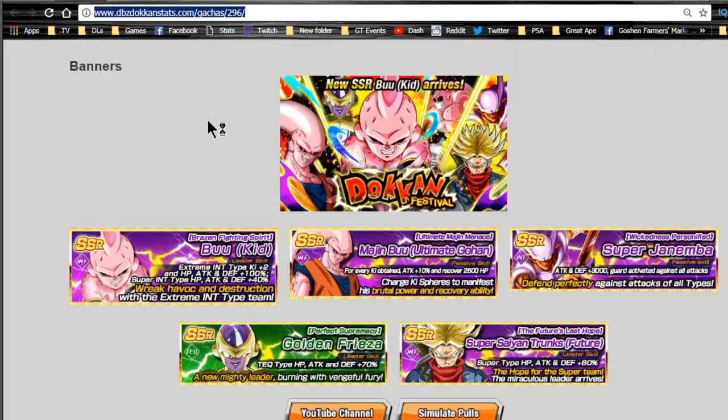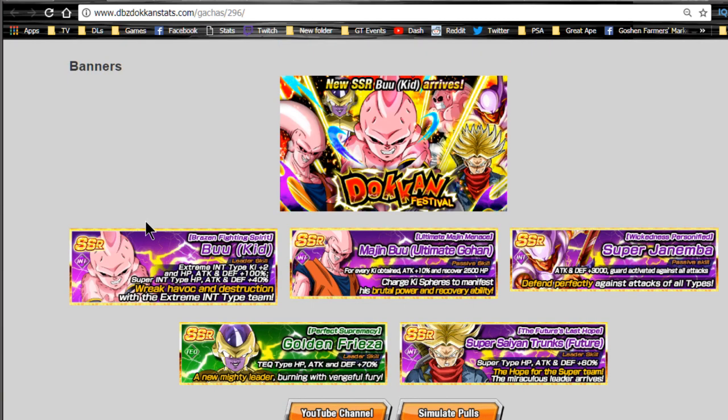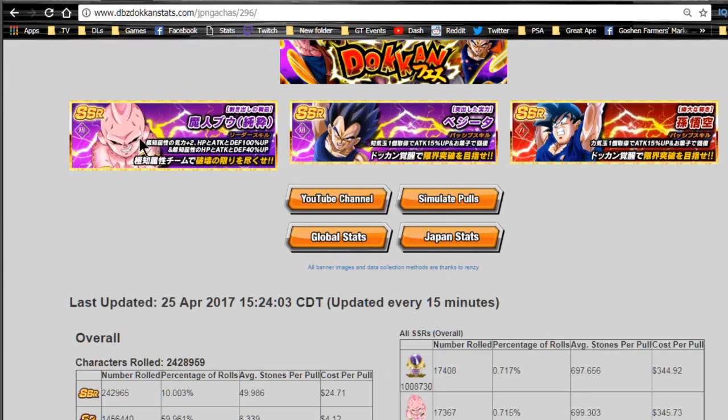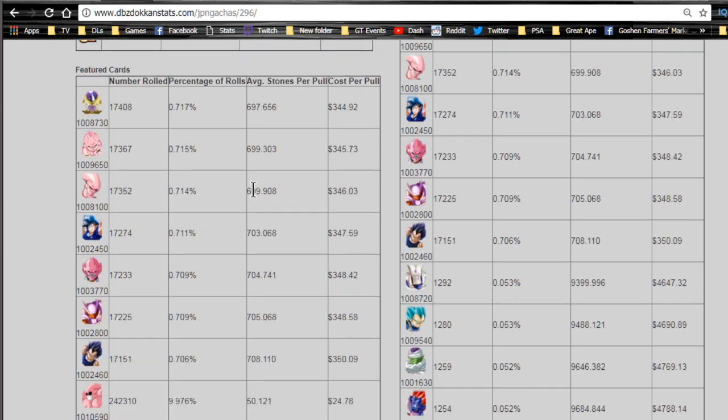On the global side we don't have any stats yet - the stats page hasn't been updated. The major banner cards are the Intelligence Kid Buu, Buhan, Intelligence Janemba, and Technique Frieza which were on the other banner. We also have Rage Trunks, which is awesome. I wasn't going to pull on this banner but now I kind of want to because I want that Rage Trunks. On the JP side their cards were Buhan, Vegeta, and Goku - those two were taken off and Trunks was added in.